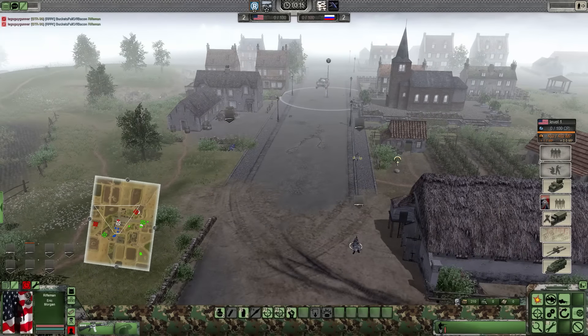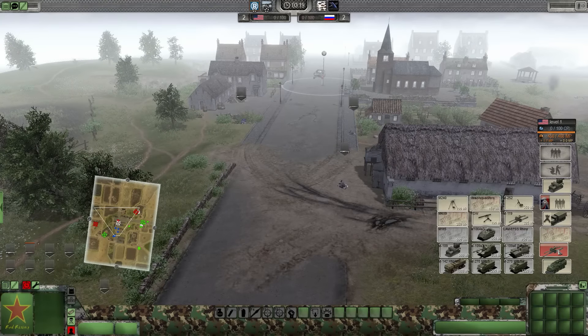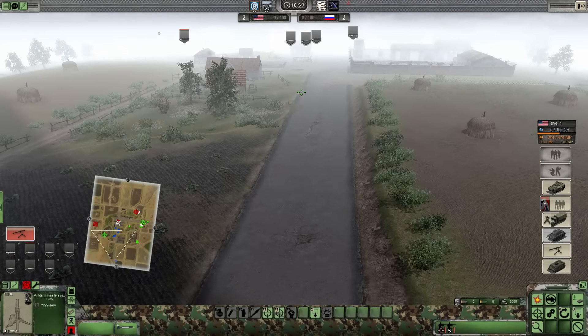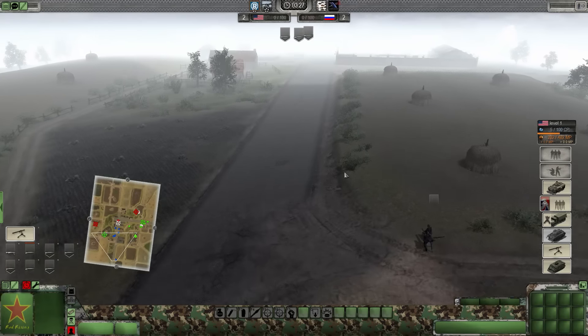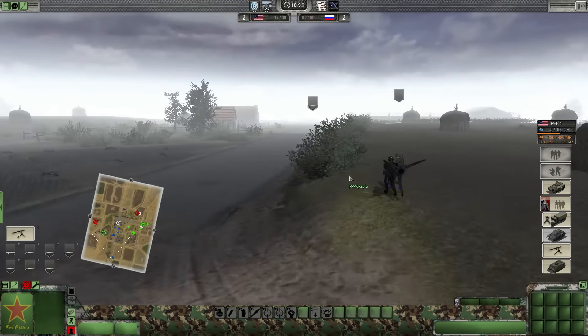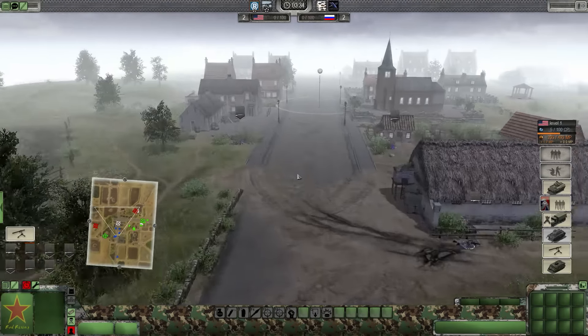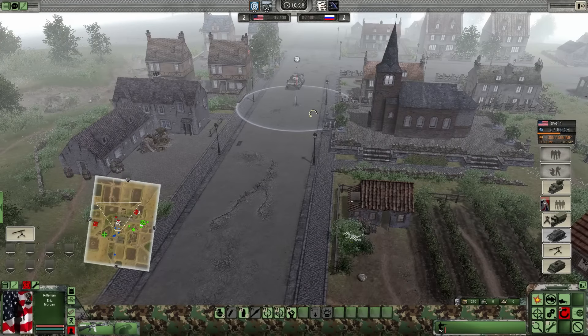I've already got myself a BTR-90 spotted in the center. I'm calling out another M113 A4. I can't believe they didn't see me. I'm going to call out a tow launcher and set that up and light that sumbitch on fire. AT crew moving up now - they've got the tow launcher in hand. You can call out individual tow soldiers armed with the javelin, but they only get one or two rounds.